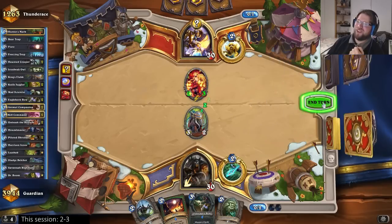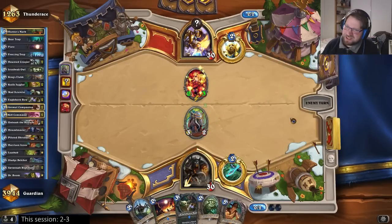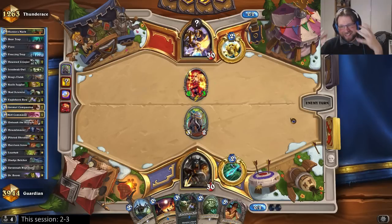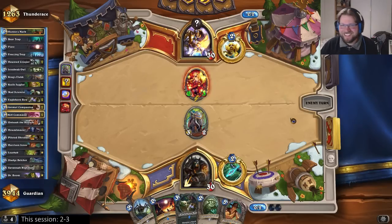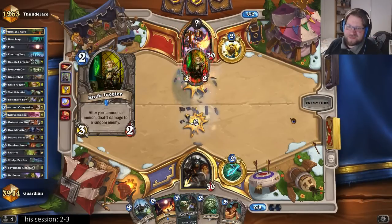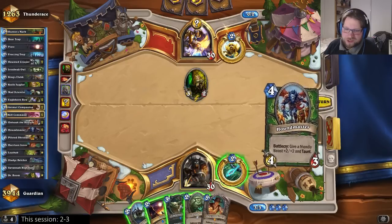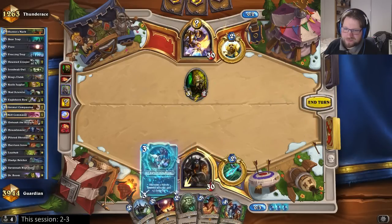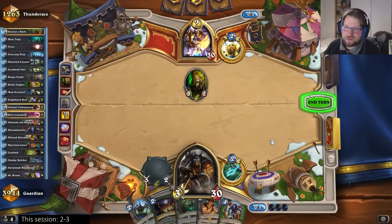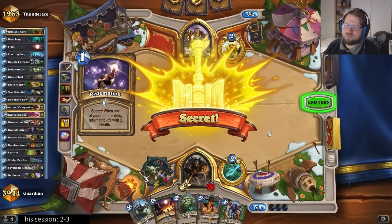Damn, now he knows I have Harrison — my secret weapon revealed. That's one of the downsides of King's Elec. I got a good trade there. It might still be noble sacrifice — I'm about to find out. It wasn't, it's redemption. Okay.